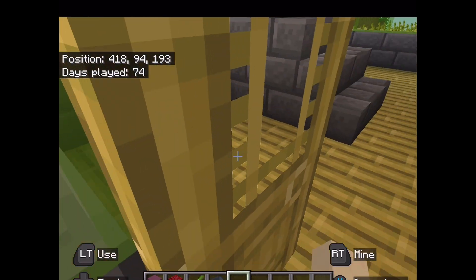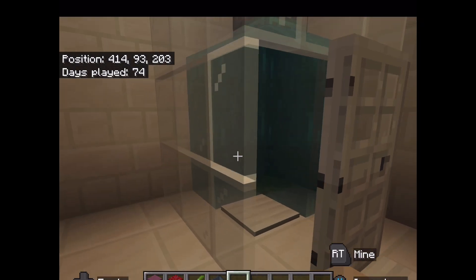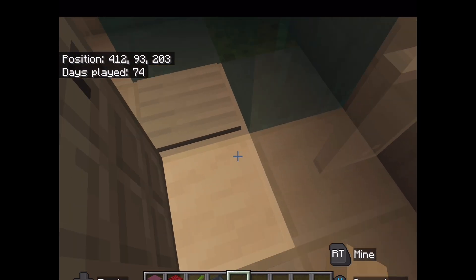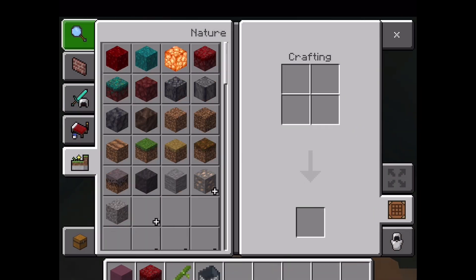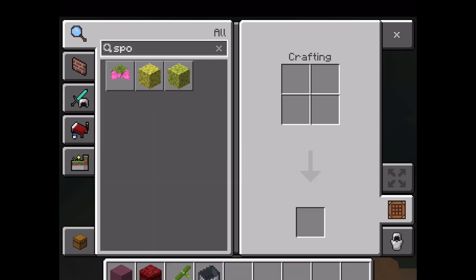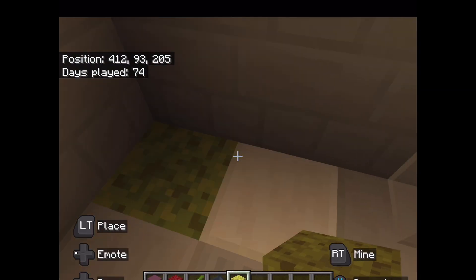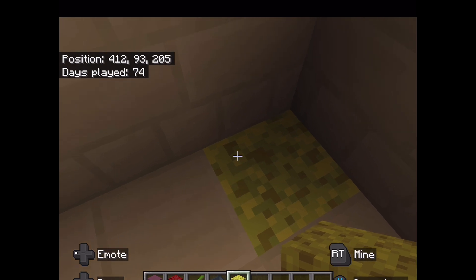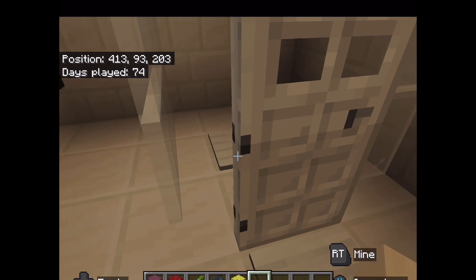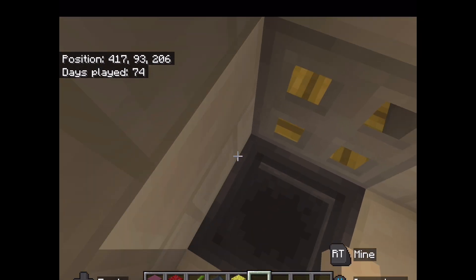It's like a combined house because I didn't feel like finding another spot to build. This is the bathroom. I could do a tutorial on how to do this. We switch out the sponges, and then there's the sink and here's the toilet.